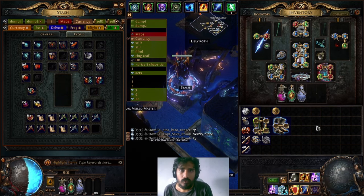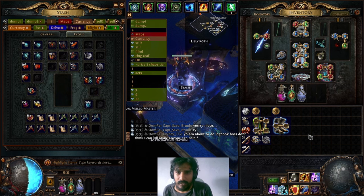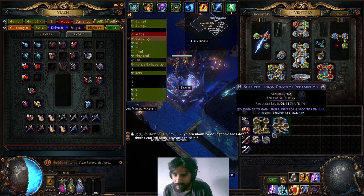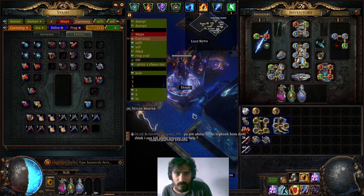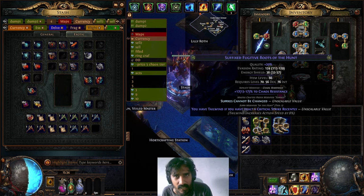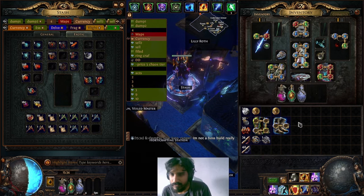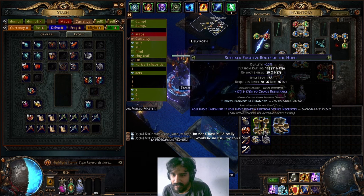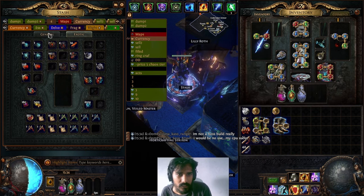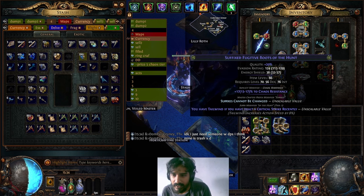Hi and welcome. On today's video we're going to be crafting double elevated tailwind onslaught with elusive boots. We already got the bases rolled with alterations — which probably no one wanted to see — but it took a while. The pain didn't have to roll these with alterations; alterations already made them true, so it's going to be changed.